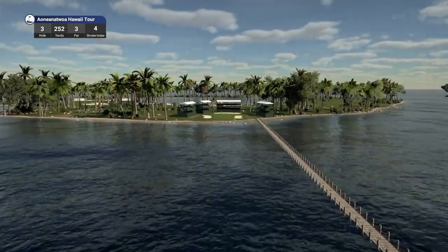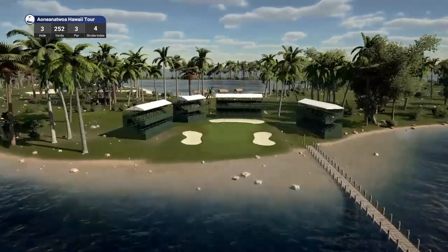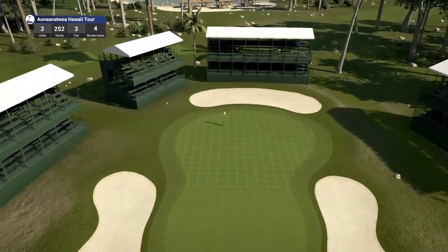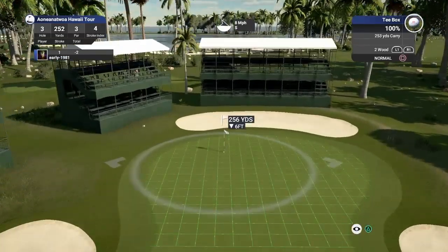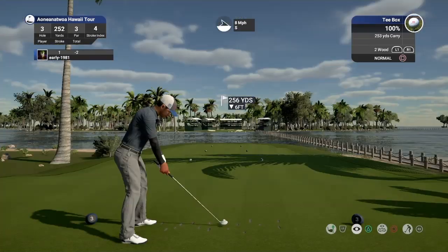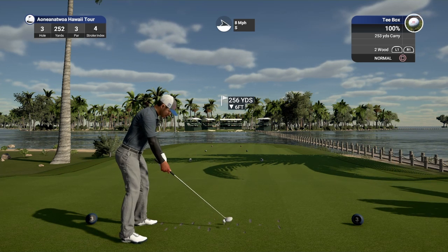Hole number three, par three, playing 252 yards, stroke index forward. There's the bridge we saw on the previous hole — absolute fantastic, very creative. We are going to be really in between clubs here. Cool galleries there as well — grandstands where fans are going to sit and watch and enjoy this hole. I don't think the two iron — I'm going to be long with the two wood, but we're just going to play a touch of draw and fully loft this up.